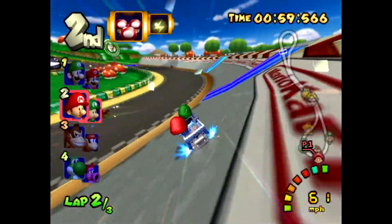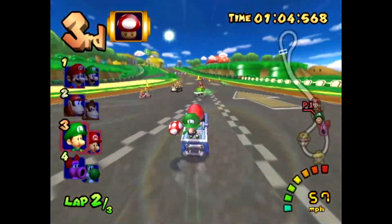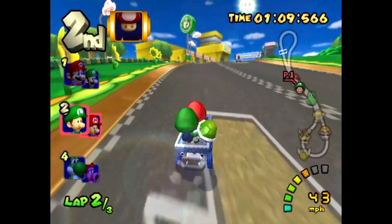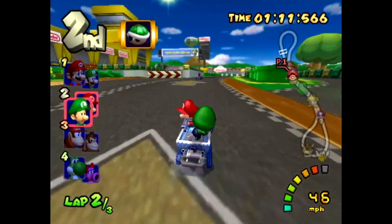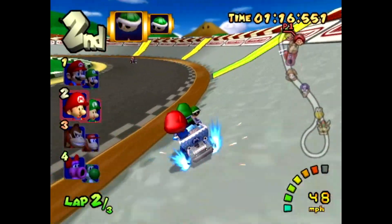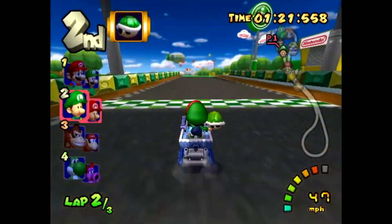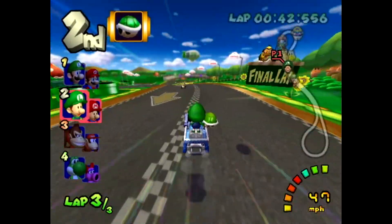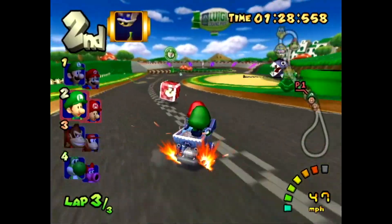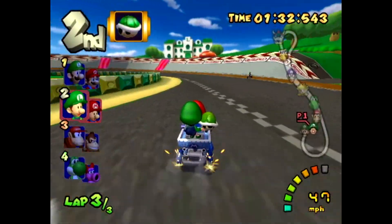My goal will be to win every cup as usual, so let's hope that goes well. Right now it could be better, could be worse. There are players going forward and backward. I'll hold onto the green shell just in case. Now I got a red shell — I'll throw that out to slow those two down. They blocked it! Ready, throw — let's see if that hits. Not quite. Watch out for the chain chomp.